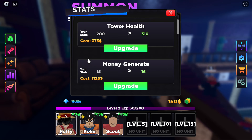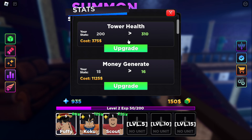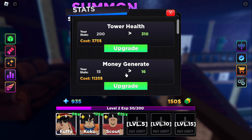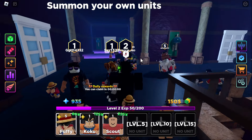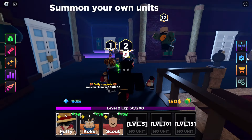Next is the stats screen. This is pretty unique — I haven't seen many games do this. You play games, earn cash, and once you have enough cash you can upgrade your health, money generate, or money max. I recommend getting your money max to around 400 before upgrading anything else, because it's easy to earn money especially with units like Luffy. After that, focus on money generate. Tower health is not worth it — if enemies reach your tower you're going to lose regardless, so don't waste cash on tower health. Only upgrade money max first, then money generate.